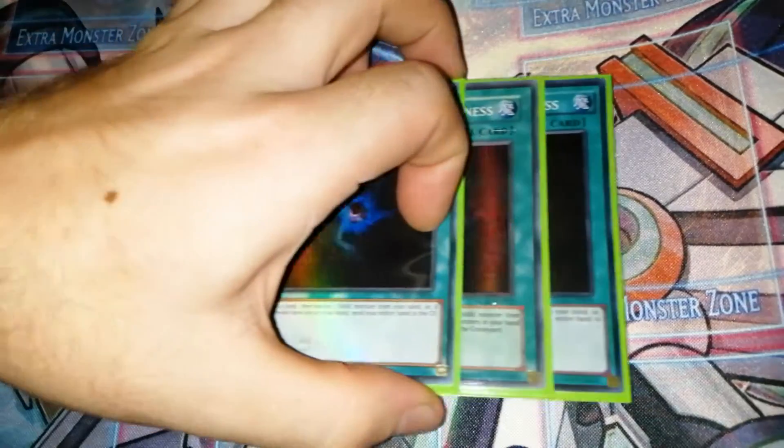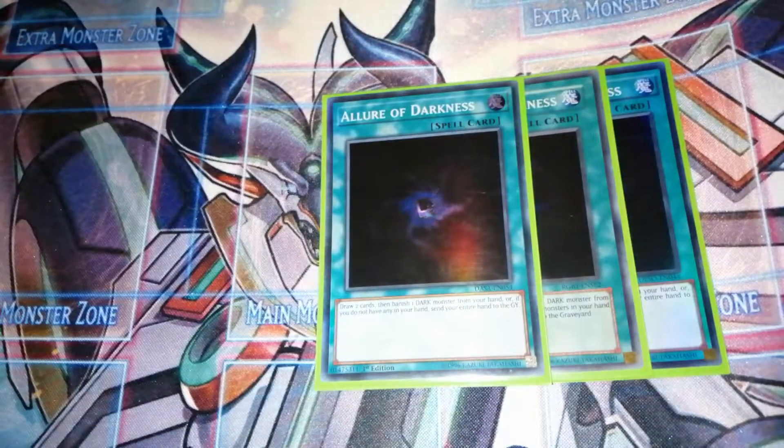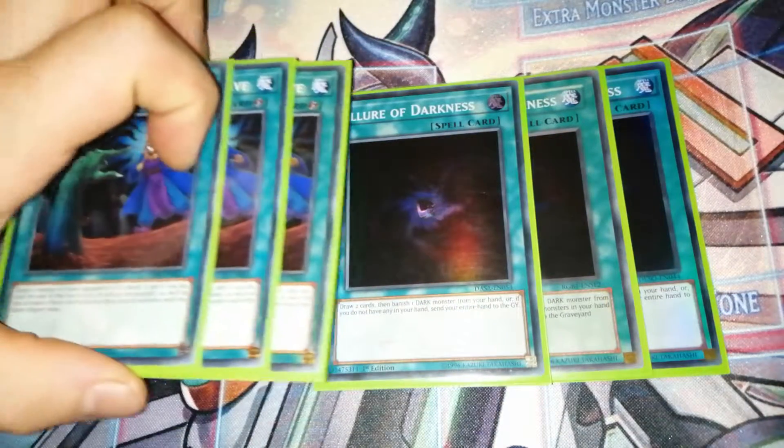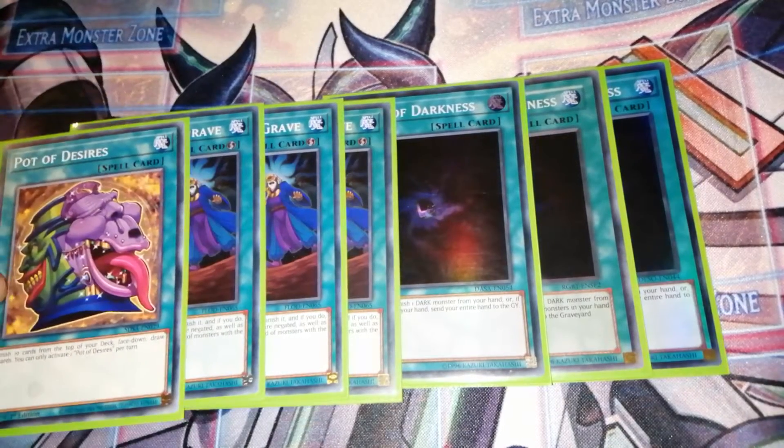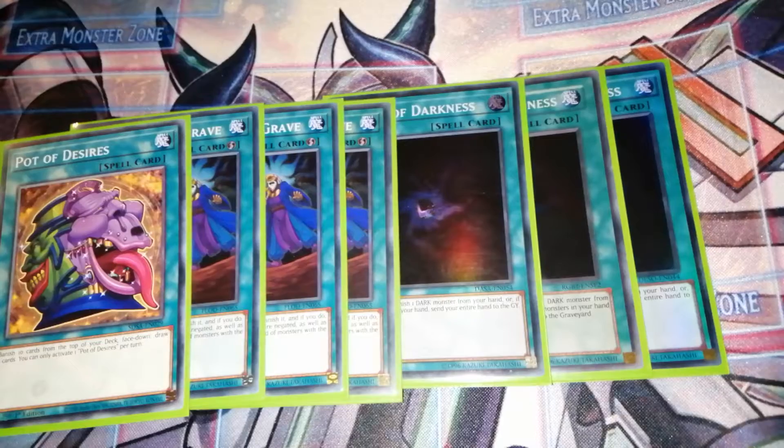We're running three Allure of Darkness just because all of the monsters are DARK except for Ash Blossom, three Called by the Grave to stop your opponent from using the graveyard, and one Pot of Desires to draw two cards if you're in a rough situation.